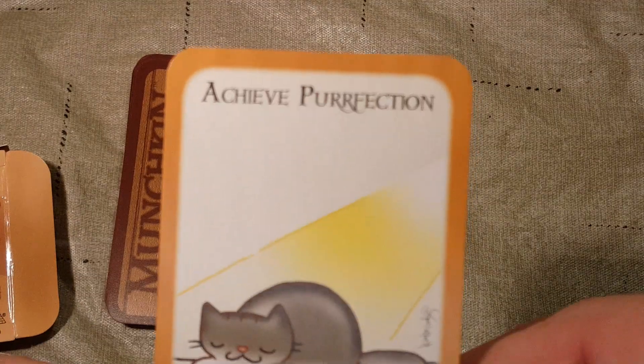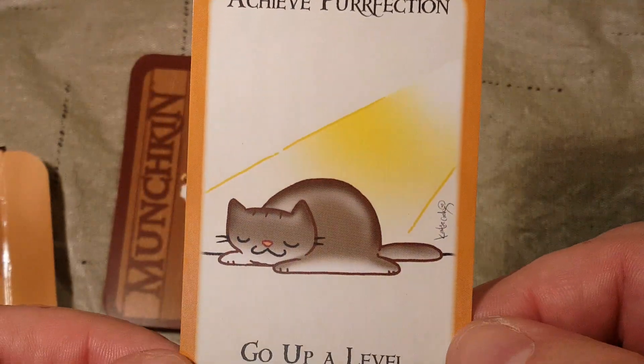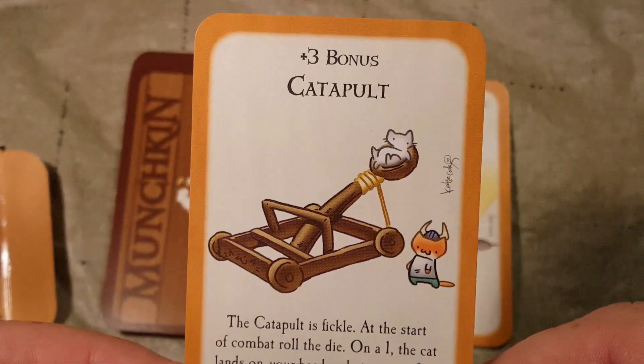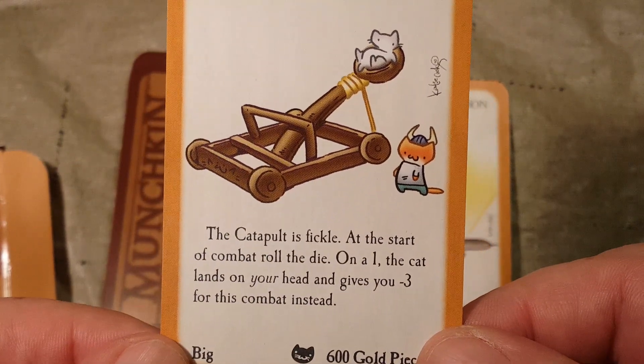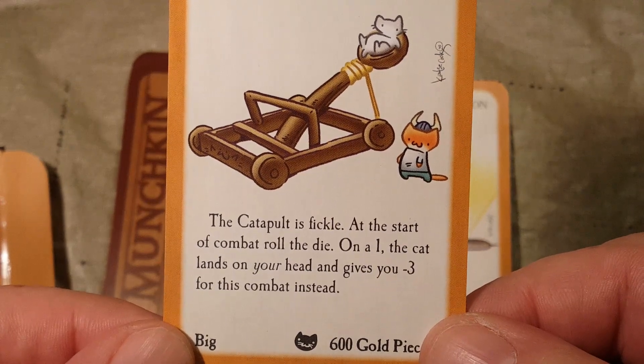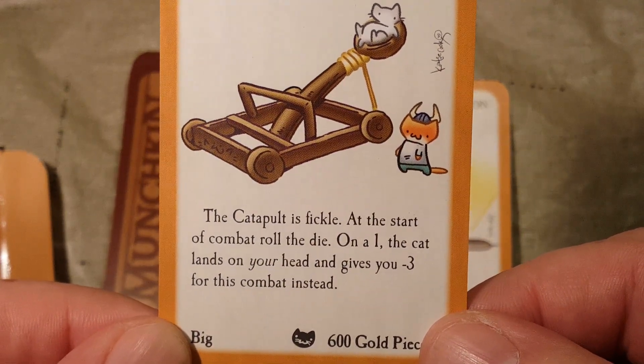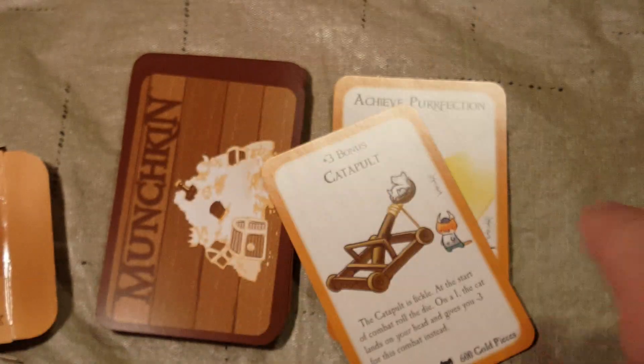First we have Achievement: Achieve Perfection. Go up a level — plain and simple. Next is the Plus 3 Catapult. The Catapult is fickle: at the start of combat, roll the die. On a 1, the cat lands on your head and gives you minus 3 for this combat instead. Whoops.